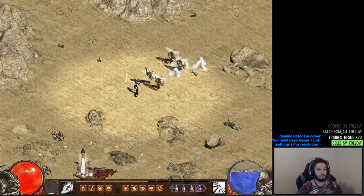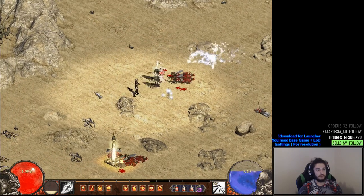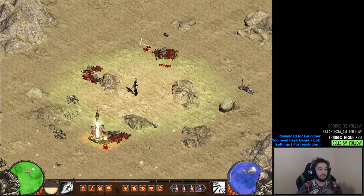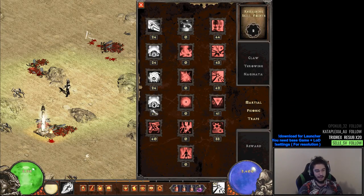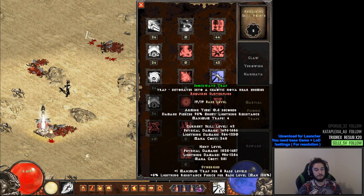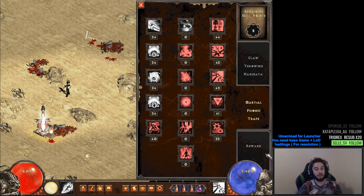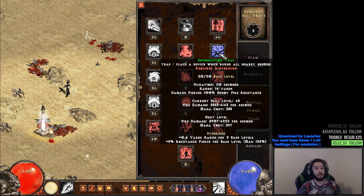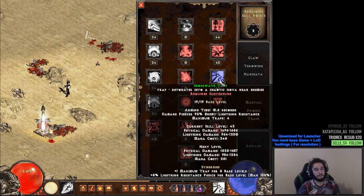The problem with Shockwave Trap is you place it and you have to wait for it to go off, and monsters are punching you in the face. Assassin has terrible survivability at the beginning. I did notice Shockwave Trap feels better once you get some energy regen and put mana regen mods on your accessories. Overall it does better single target than Incineration Trap — I don't really like using it, but to be fair it is our best single target.